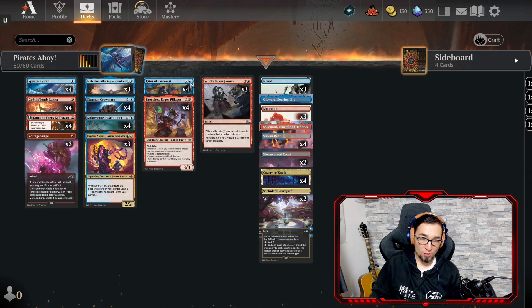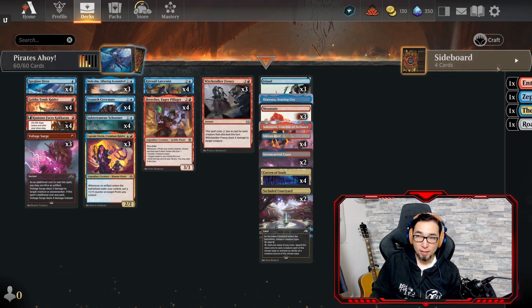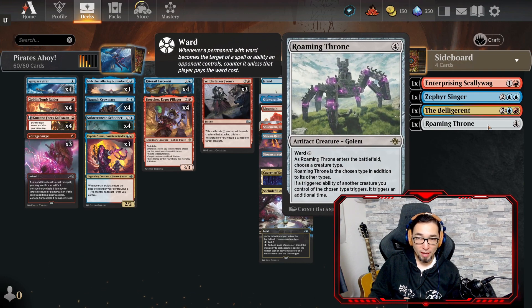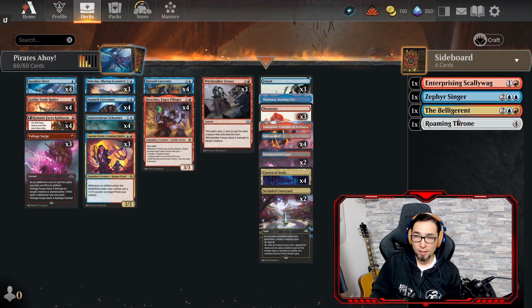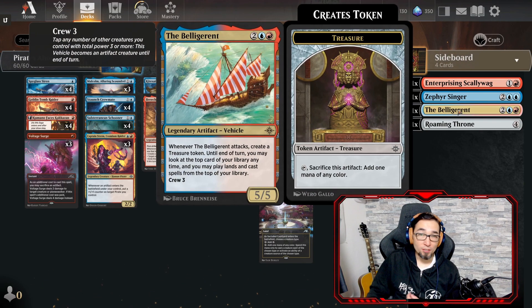Just focus on the Pirates for now. I don't think it's a bad idea to have Roaming Throne in the deck — it's just a question of what you remove. As for the Belligerent, I never got to use it, even in test playing. Even in the 15 games I played.